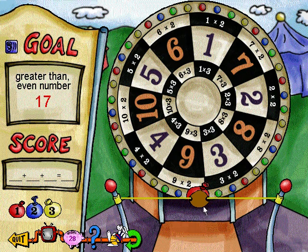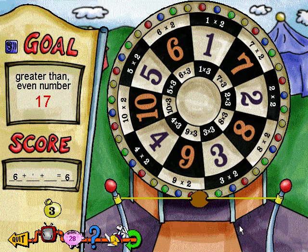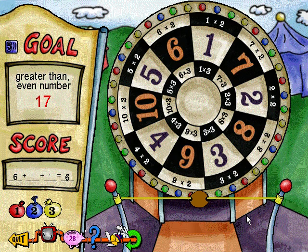Make it an even number. Six. No points. Try again. Get ready. Oops. No points. Look again at the numbers and next time, shoot to make your total match the goal.